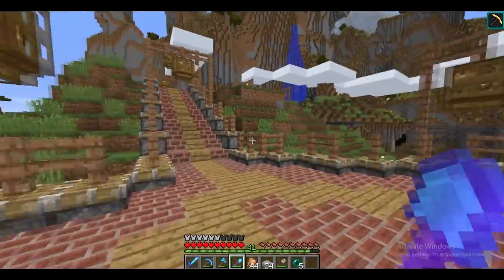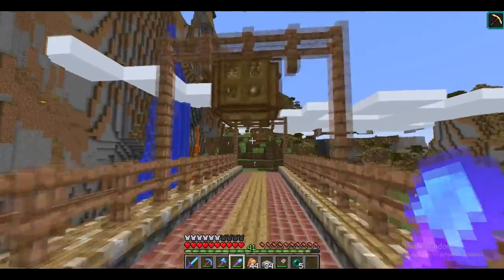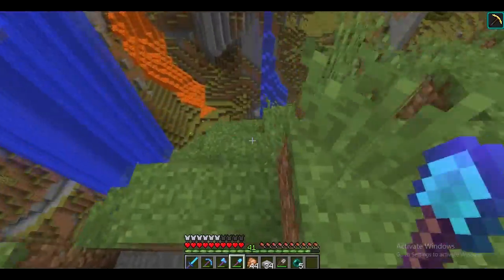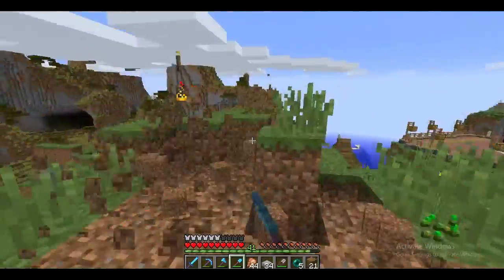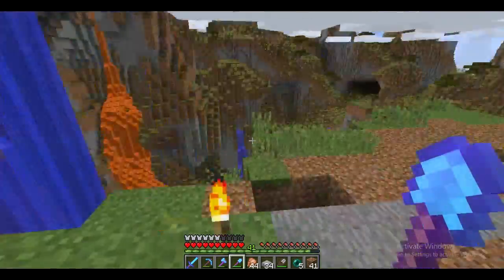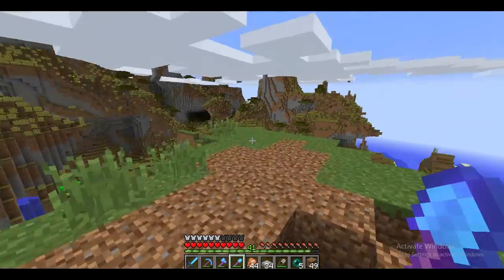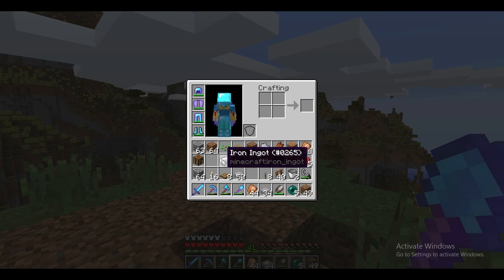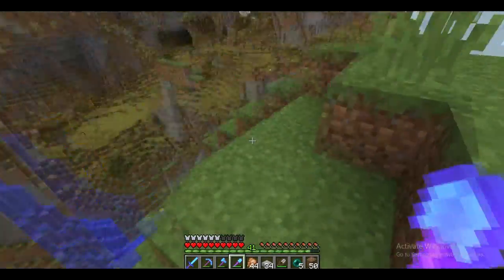Today we are going to be working on our iron shop — I always say farm, but this is a shop, not a farm. It's going to go over here. I'm thinking we'll make it out of stone and stone bricks, maybe some mossy stone bricks. And on top, we're gonna do some pixel art of an iron ingot — I actually have one in my inventory from killing a zombie. We're gonna follow it pixel by pixel and put it on top of our shop.